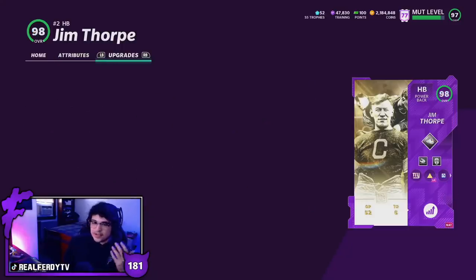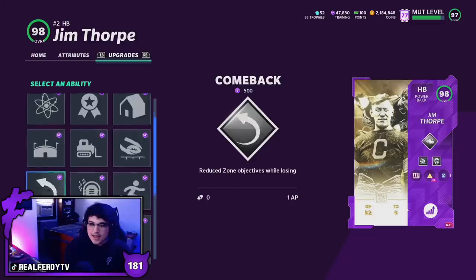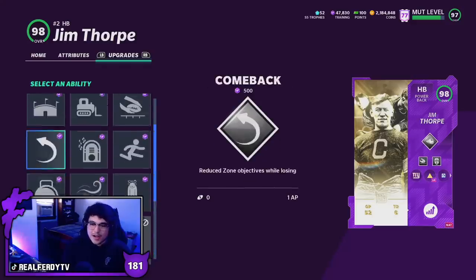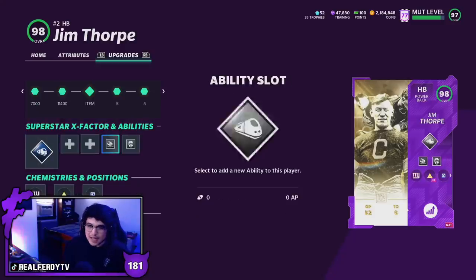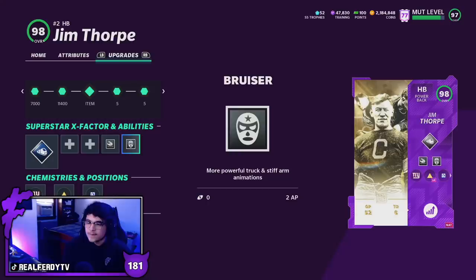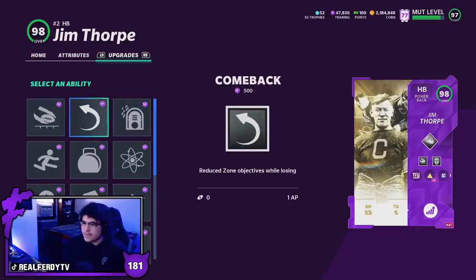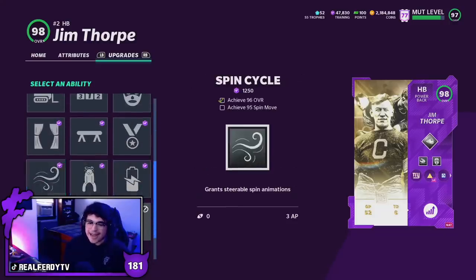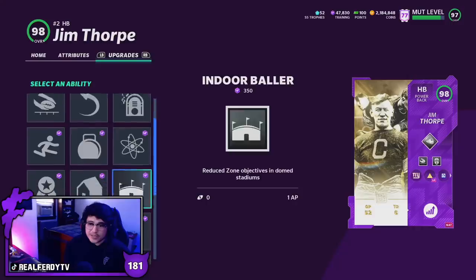Let's go over the abilities. Jim Thorpe is obviously a power back, and the X-factor slot has some good options — bruiser, spin cycle, balance beam, and human joystick missed out, but reach for it is available at one AP for the first slot. Today we're rocking reach forward and bruiser for more powerful truck and stiff arms. In the second, third, and fourth slots he gets arm bar, bruiser, backfield mismatch, recuperation, and backlash, though he misses out on spin cycle, RB apprentice, human joystick, and tank.